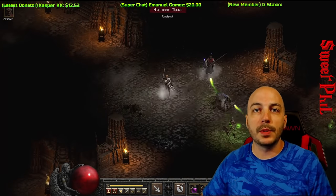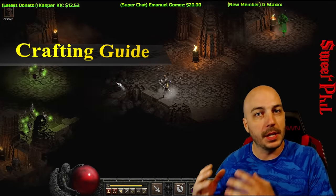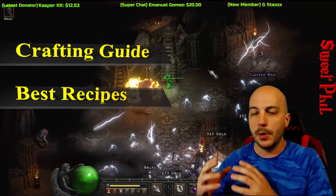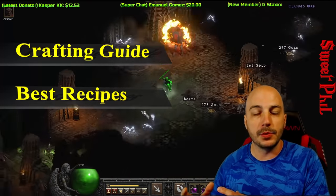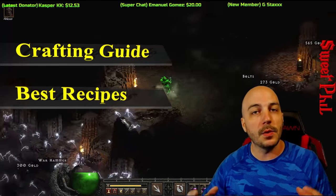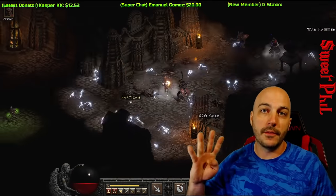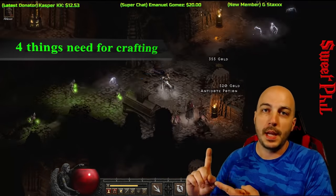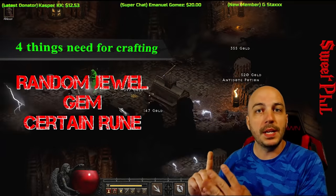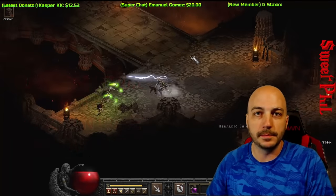Welcome in, my name is Sweet Phil. Today I'm going to go over a quick guide to how to craft and how to get all the materials for crafting, and then I'm going to go over my absolute favorite crafting recipes — both for early on in Diablo 2 Resurrected and later game. To start off, for crafting you need four things: a random jewel, a gem, a particular rune, and a particular item.